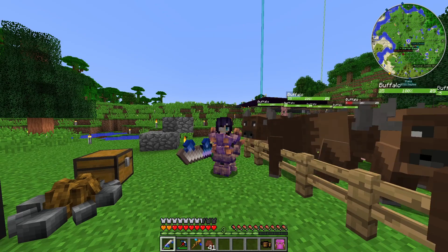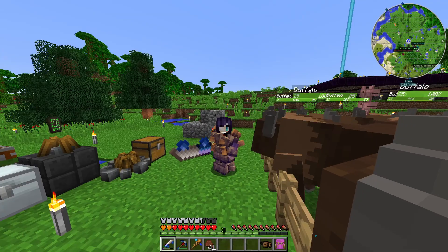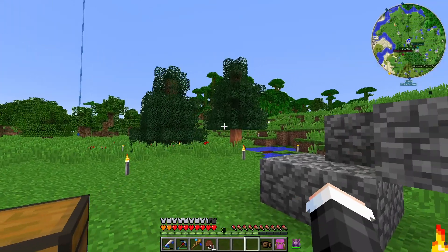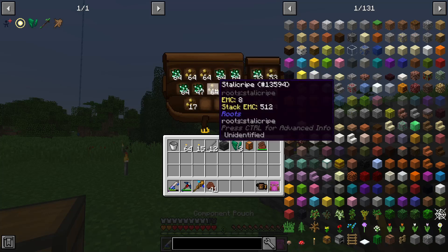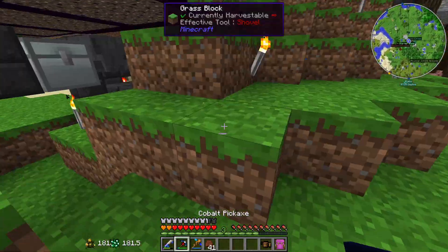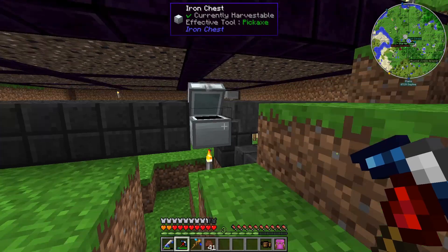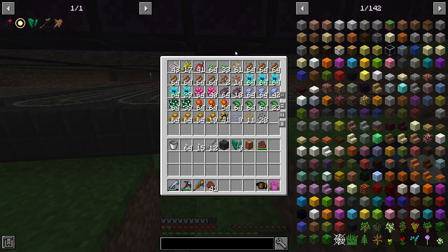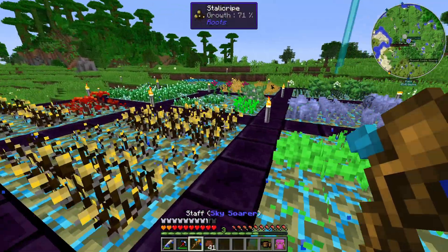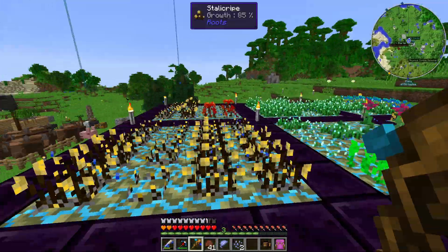Yo, what is up guys, Aspect Gaming here, back again, episode 12 of Divine Journey 2. In between episodes I acquired a lot of cloudberries and stalocrytes. What I did is I just left this on overnight and I woke up and we got a whole bunch of stuff. It was a lot more than this too — I had to throw out a lot of seeds, so I need to really expand this storage system quickly.